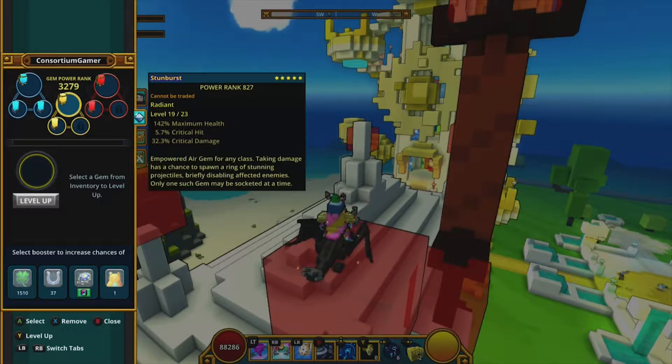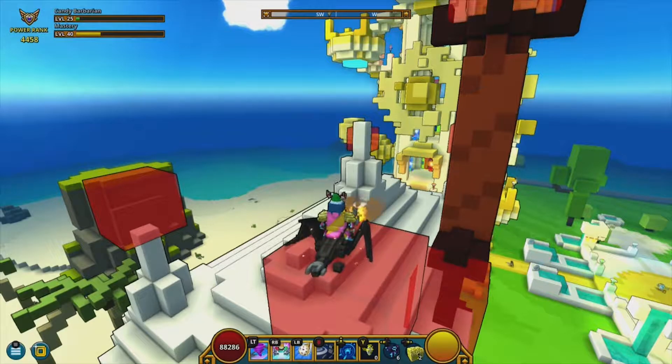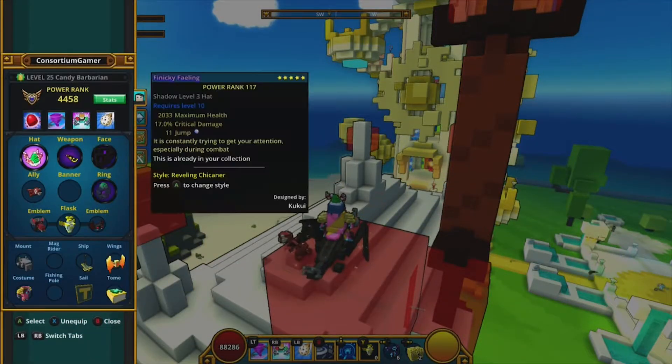Honestly, the gems are some of the most overpowered items in the game. Right now I'm at 3,279 power rank and my gems account for about three-quarters of my power — so 44th slot, roughly three-quarters of my power comes from gems.